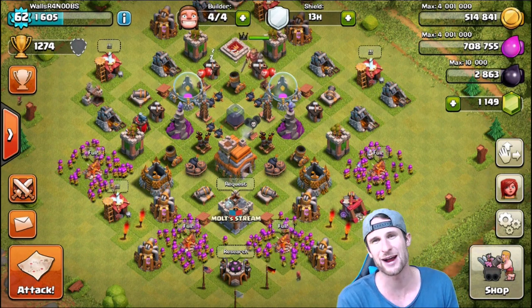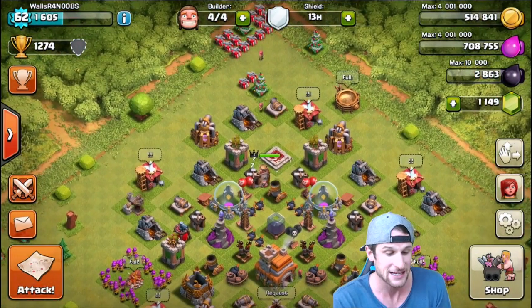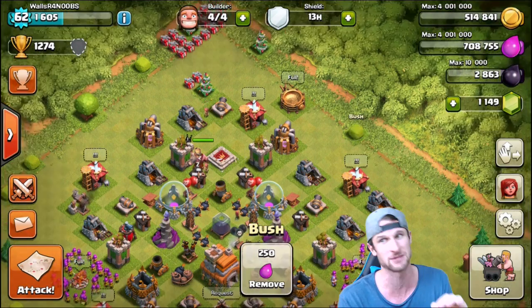Hey, what's up guys, welcome back once again, it is me Malt, so happy to be here with you guys today. We are on our Town Hall 7 without walls - look at this - we're at 1149 trophies right now.